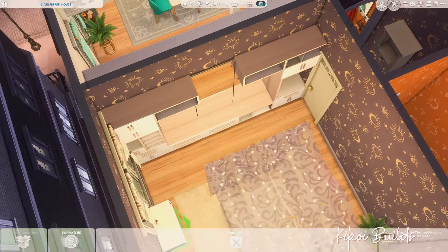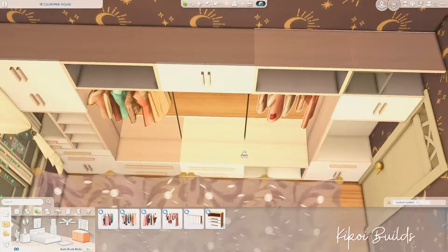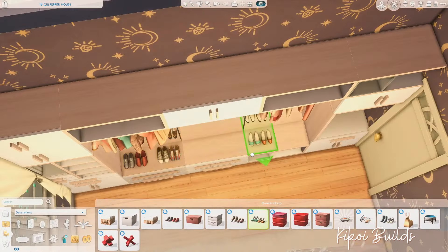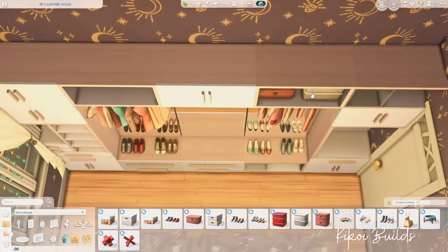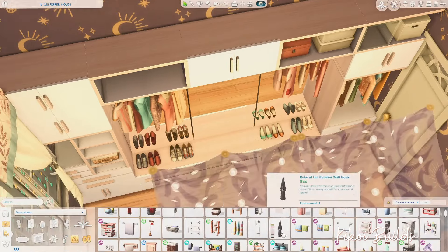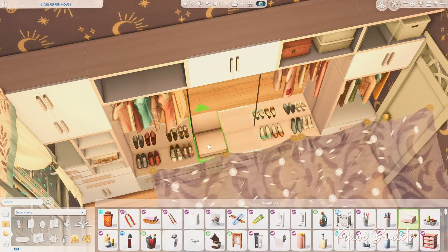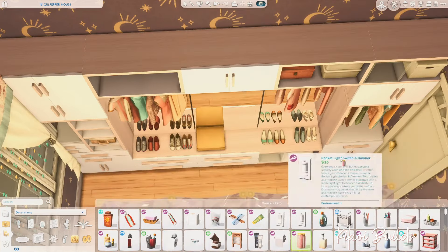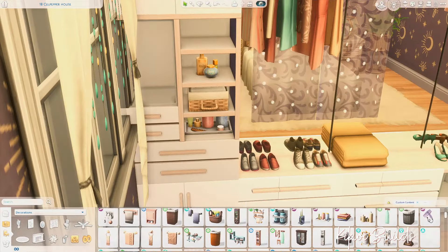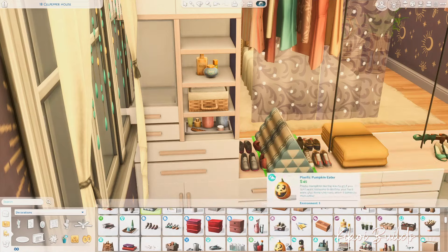I'm making their little dresser or closet with the modular furniture from Dream Home Decorator — not Eco Lifestyle, Dream Home Decorator. When you're in doubt, always use the Dream Home Decorator modular furniture; they are just great. I think Dream Home Decorator is one of my favorite packs for interior decoration.